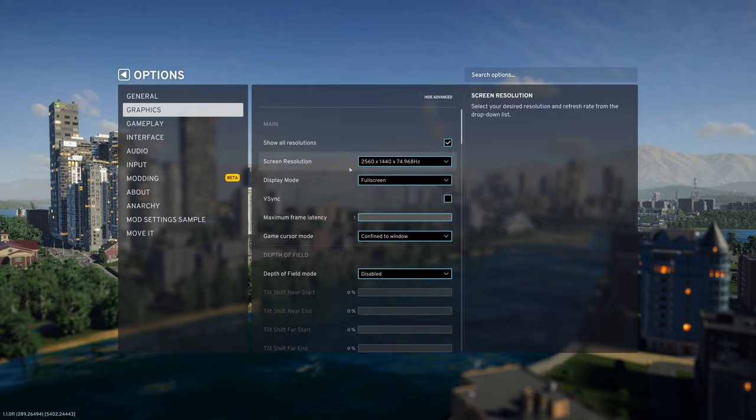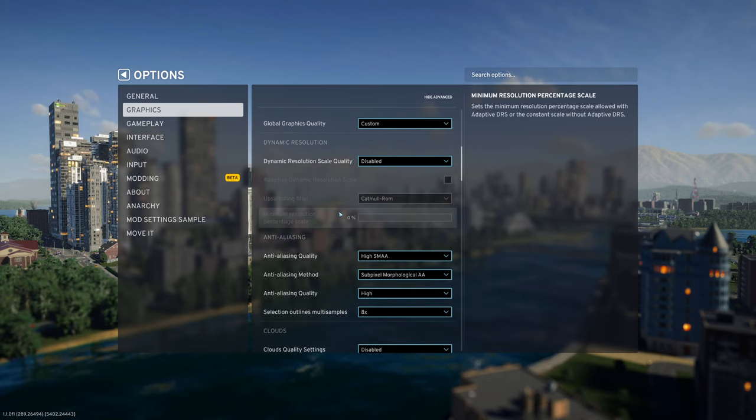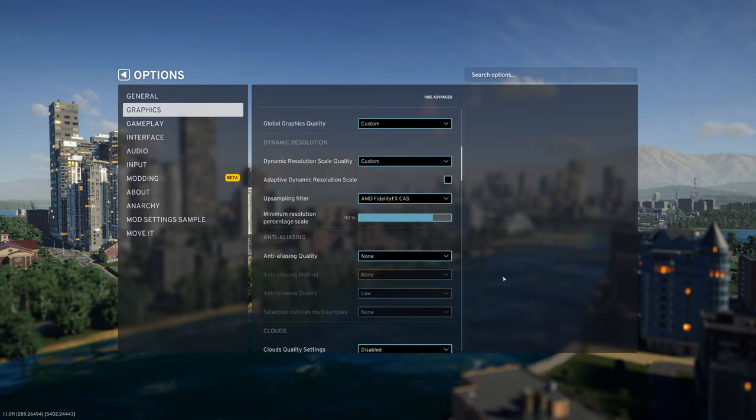Today I will have a look at anti-aliasing options in Cities Skylines 2, currently on patch 1.1. I tested three basic options available in simple graphics settings — FXAA and SMAA — but also two special options only available in advanced graphics settings: TAA and AMD CAS. The currently implemented version of FSR, which is 1.0, doesn't seem to help with anti-aliasing at all, so I didn't even record it.